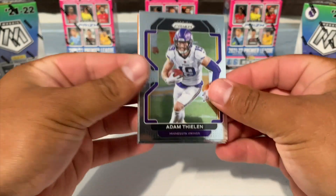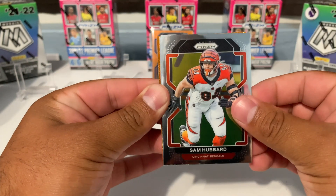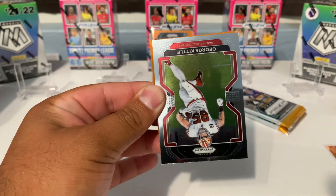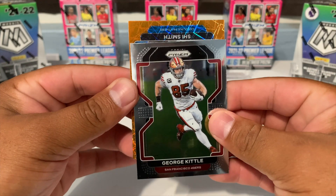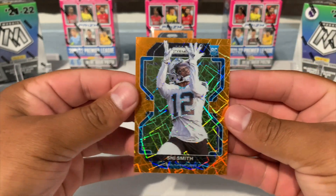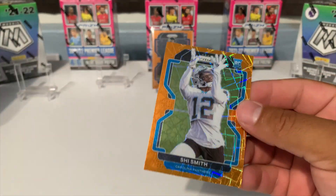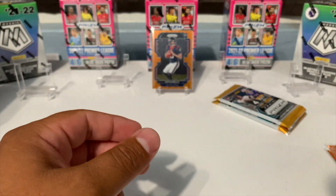We got Adam Thielen. Also, let me know in the comments if you guys ripped any Prism and if you did, what was the best pull that you've gotten — was it from a mega box or from a blaster? We got a Shy Smith rookie orange laser for Carolina. Let's leave that out.